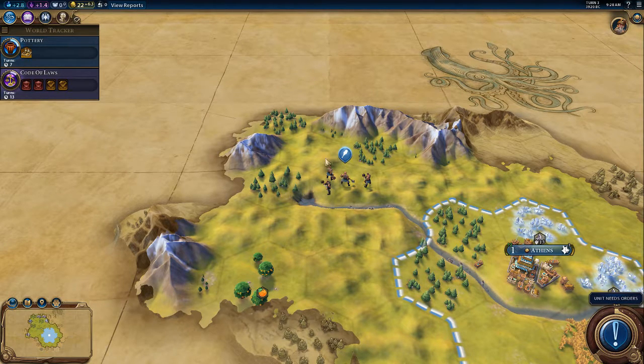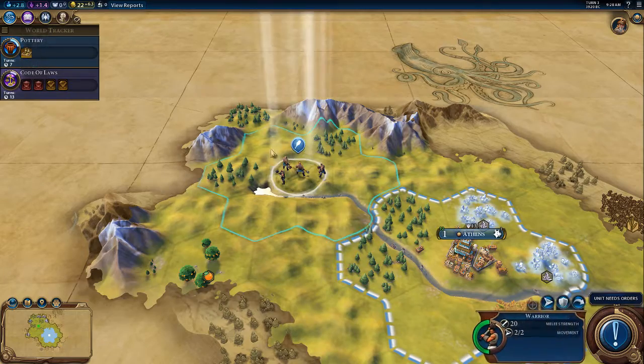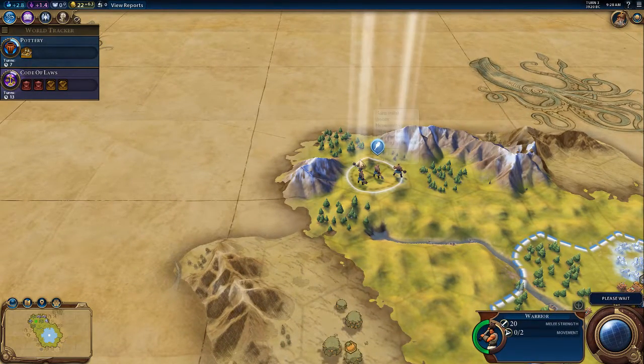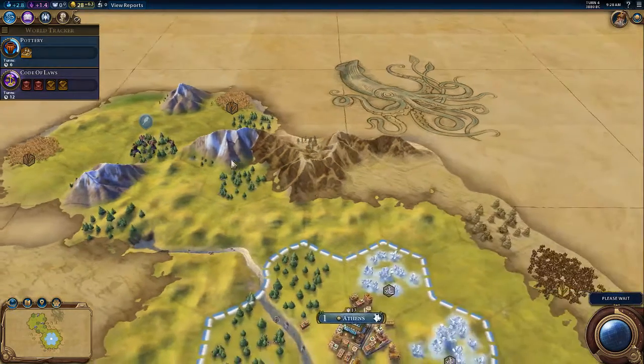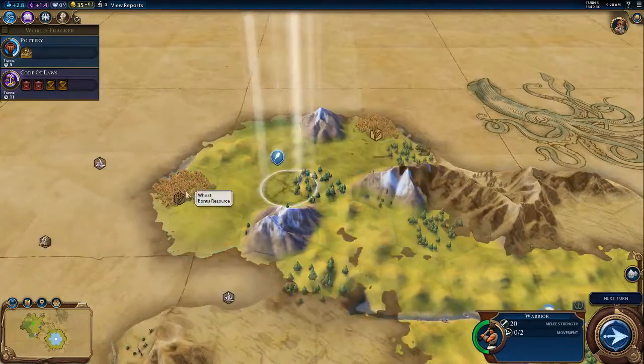Very defensible actually. Good checkpoint over here that I can use. These turns are quick — I forget. In the early game it doesn't take nearly as long. I can settle on the other side of that mountain range in order to get more adjacency.